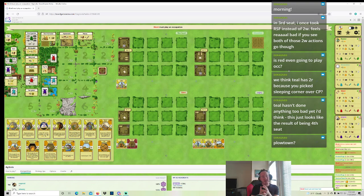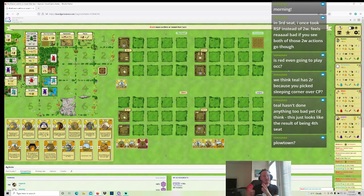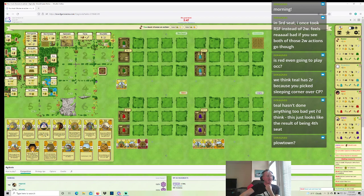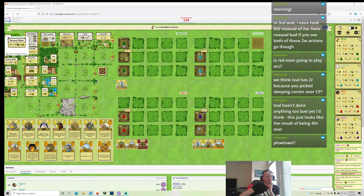I definitely want to start plowing. I want to get a couple fields set up for a big sow. I want to get at least two grain fields by the end of Stage 2, and I really just want to feed off that. Reedstone food is pretty strong for my hand — I have good uses for Stone. I think I take Reedstone food here too. I don't really want Teal to have an easy double build.